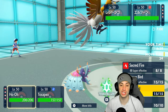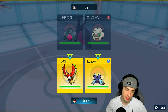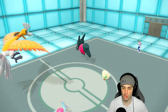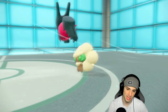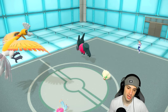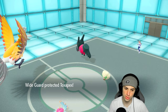Regidrago and Whimsicott come out — so I'm just going to pop a Wide Guard and Ho-Oh will pop a Tailwind to get speed control, then go from there. Whimsicott probably pops a Tailwind too and they look to go for Dragon Energy. That's the play — and yep, Dragon Energy fires off, Beautiful. We go Tailwind for Tailwind and Wide Guard this one. Do I go into another Wide Guard? That is the real question at hand.